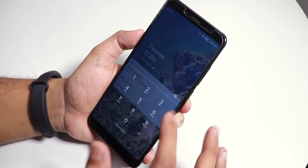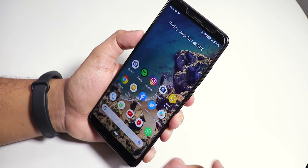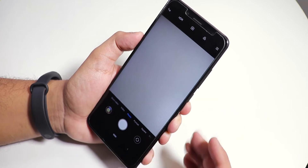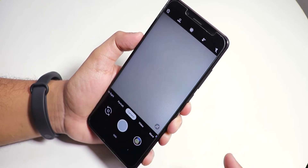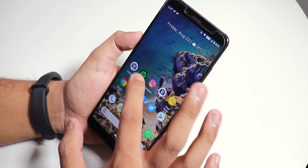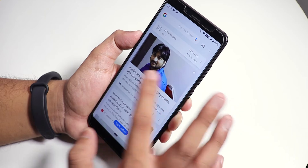We have ambient display, and double tap to wake is there and working fine. The MIUI camera is present by default as the stock camera. If you want Google Camera, you can install it — I'll link it in the description. The MIUI camera works fine with no issues, although slow motion mode does not work on it.